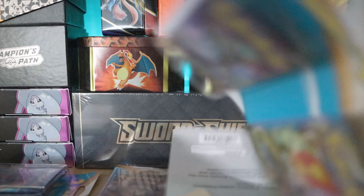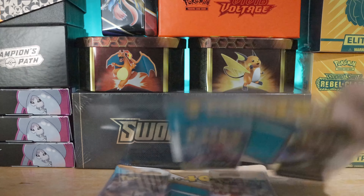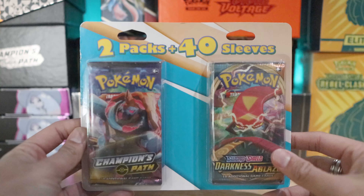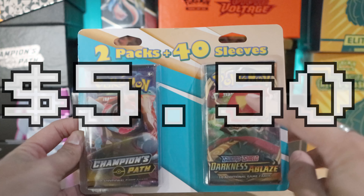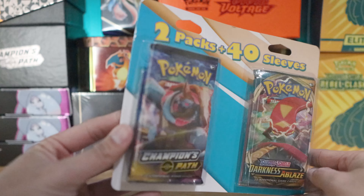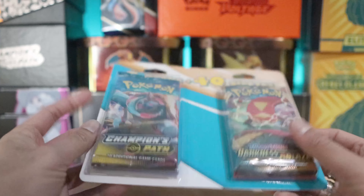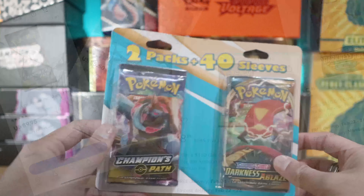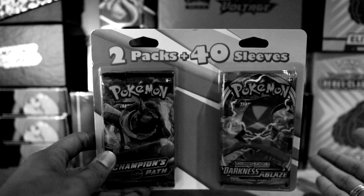We're gonna open these up and hopefully get something good. It's a weird market right now - Pokemon is at an all-time high, things are selling out, and if this is how it's going to be to get Pokemon from here on out, that might be the play unfortunately. Darkness Ablaze is running about $5.50 per pack locally, and Champion's Path is six to ten dollars on the high end. These are $9.99, so the aftermarket price per pack is actually not bad.